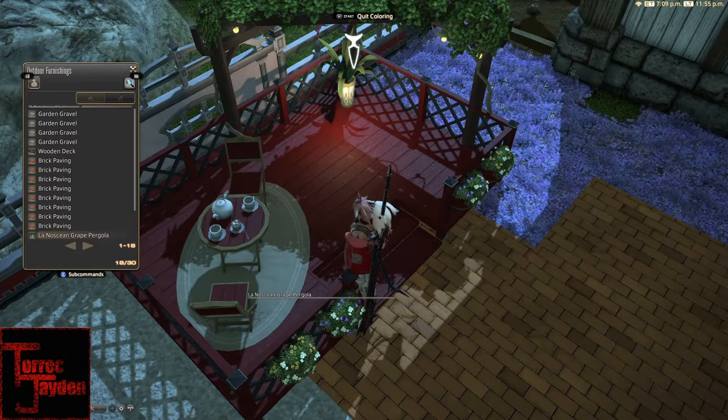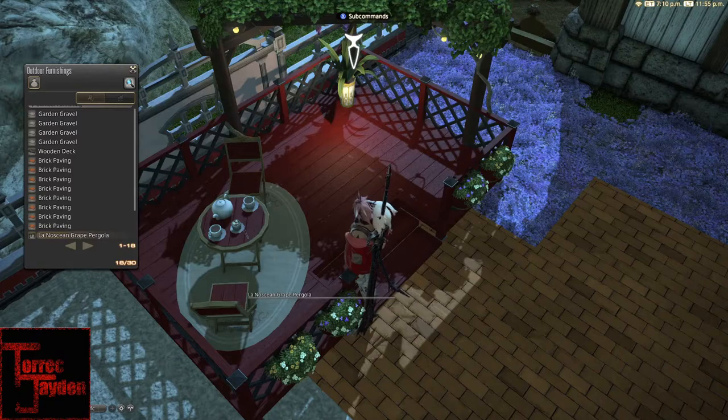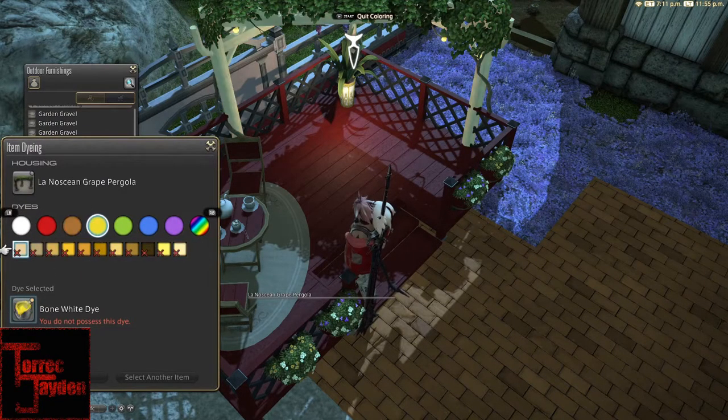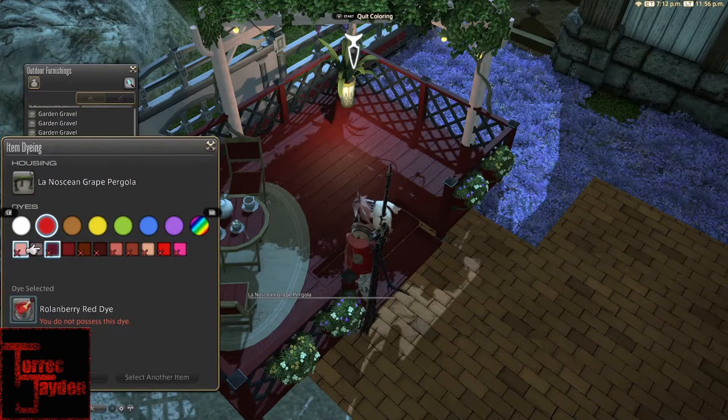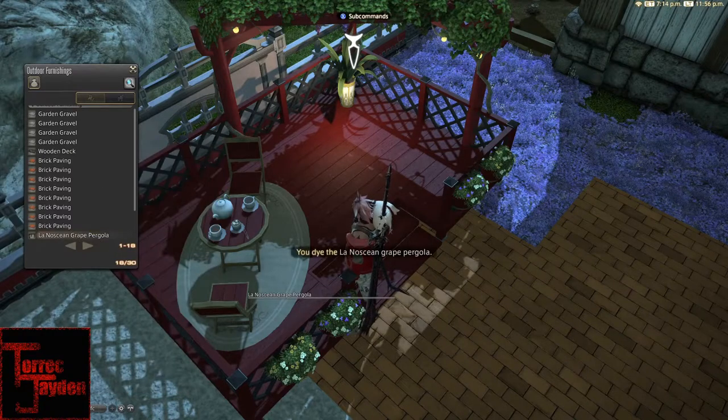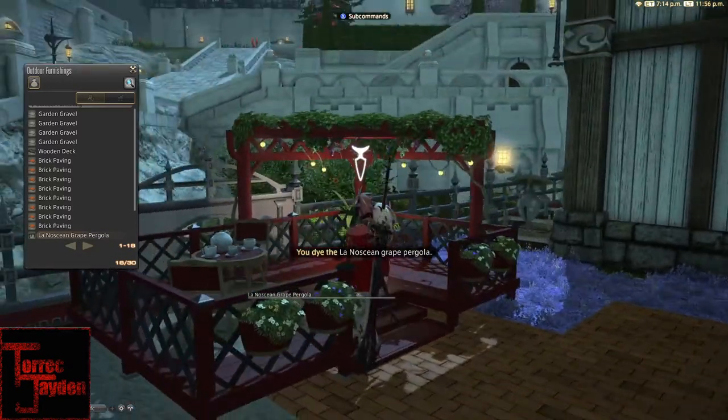And then the color option — it looks like it dyes the wooden poles. Since my deck is already red, I think I'm gonna go ahead and dye this one red as well to match it.